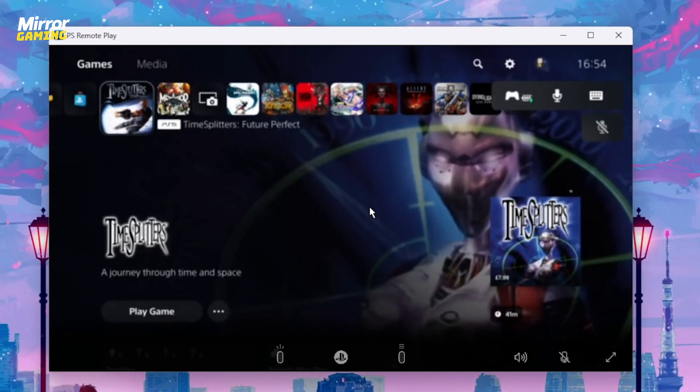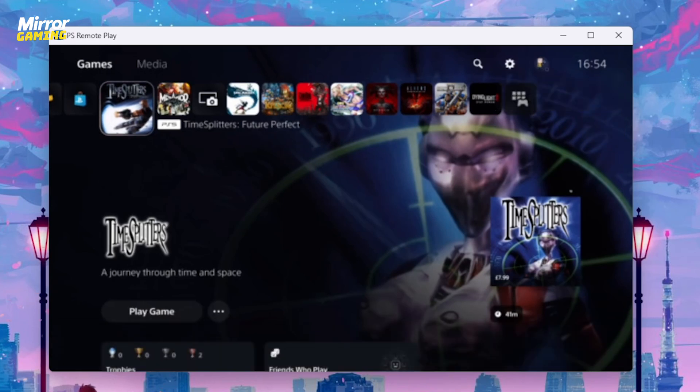Remote Play is essentially a cloud streaming service that streams exactly what your console is outputting onto your PC, meaning you can access all of your games and media — and even play a Blu-ray if you have the disc edition.